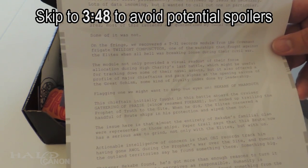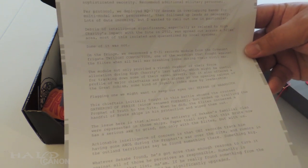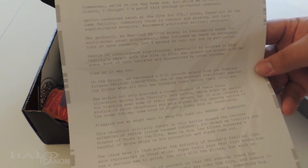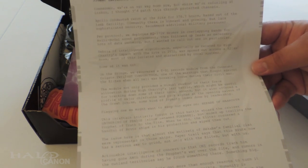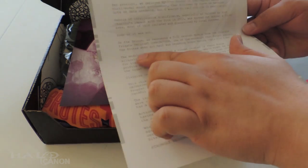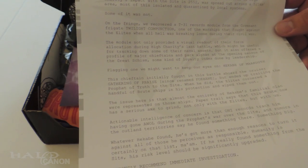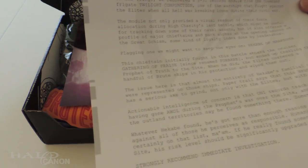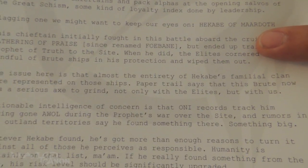We're doing spoilers. This is talking about a mission to the Ark — probably either late 2557 or early to mid 2558, basically before Halo Wars 2. Apollo went to High Charity and found this ship called Twilight Compunction — or more accurately, they found the T-31 record module from Twilight Compunction, which was a brute warship that fought against the Elites. It had a whole bunch of records — chieftain names, packs, and whatnot. The most interesting one they found was Hikabe of Marudoth.